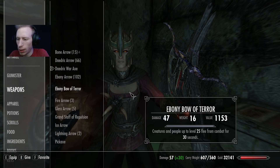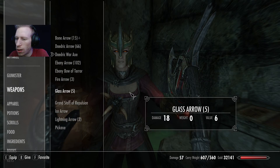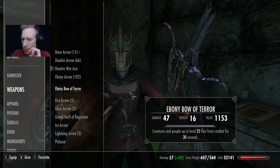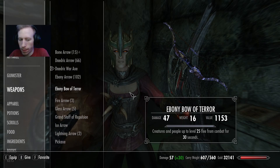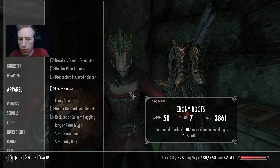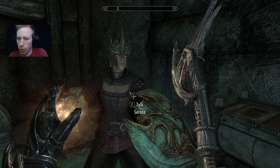I need to trade some things with you — if you think it'll help, definitely will. What am I giving her? Did I leave my bow behind at the house? Oh, she has my bow. Okay, good shit. I was wondering where the fuck my bow went. I'm gonna take my bow back. Save.